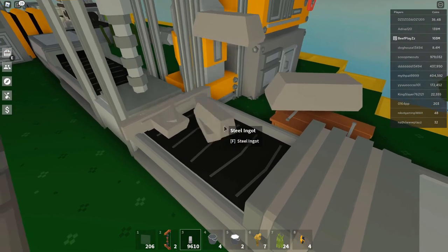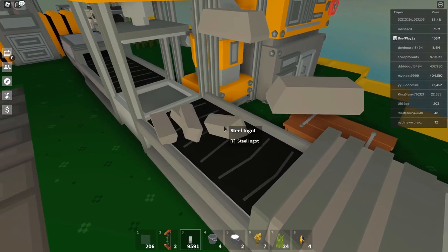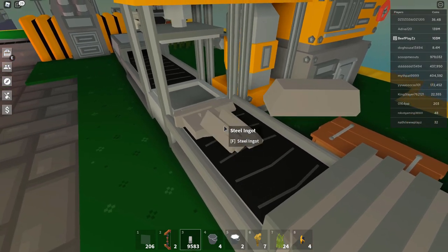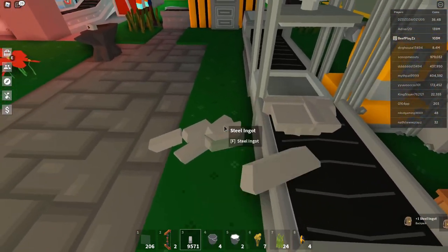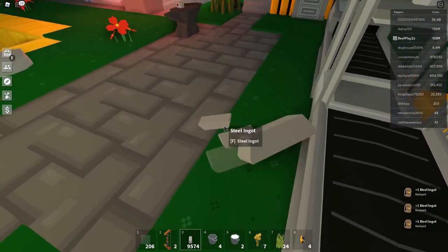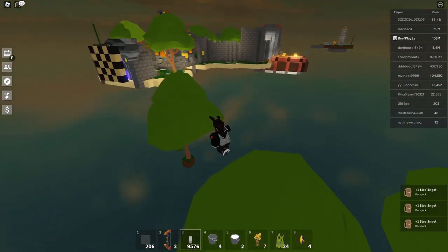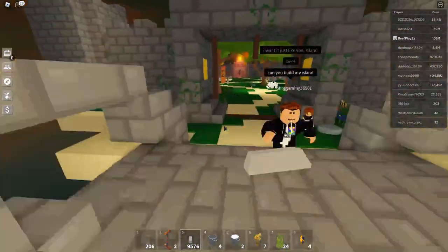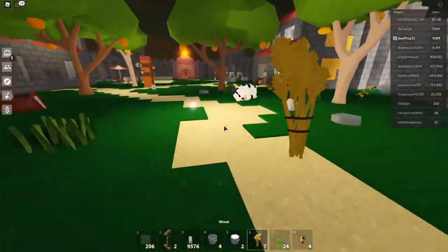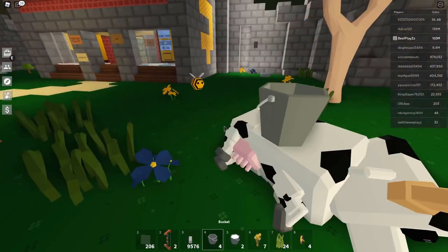I'm not too sure honestly if the cow dies if you don't feed it. It would be interesting to see what happens if you accidentally don't feed it. I haven't seen any issues — it's been living on its own for about an hour. So it should be fine, but always make sure you do feed it. I thought it died just then — okay, let's get some more milk.